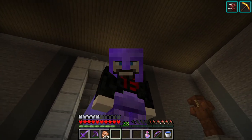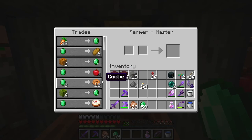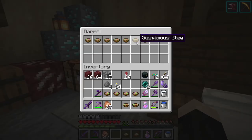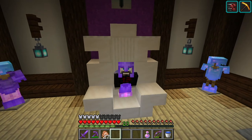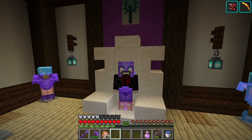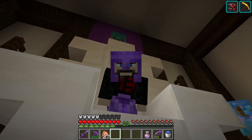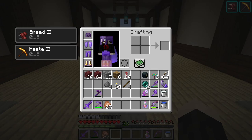So you guys want to do something weird? Last time I was over at my villager trading hall I noticed something — my farmers all sell suspicious stew. And I've found a bunch of it in treasure chests too. So yeah, let's eat some suspicious stew. Basically it's an item you can find in a treasure chest or sometimes a shipwreck. You can trade with farmers for it, and if you find a mooshroom you can get it from them as well. It's a stew that gives you a random potion effect for like three seconds — sometimes it's really good, sometimes it's really not.